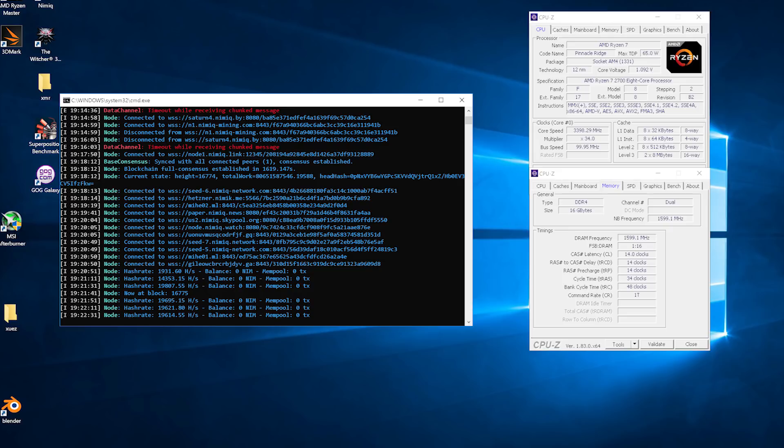That's a pretty good hash rate for a CPU. From what I was seeing in chat on Twitch, it appears to be quite good. We also got a decent bump over the previous-gen 1800X, 1700, and 1700X on CryptoNight and Monero V7, getting roughly a 40 to 50 hash improvement.